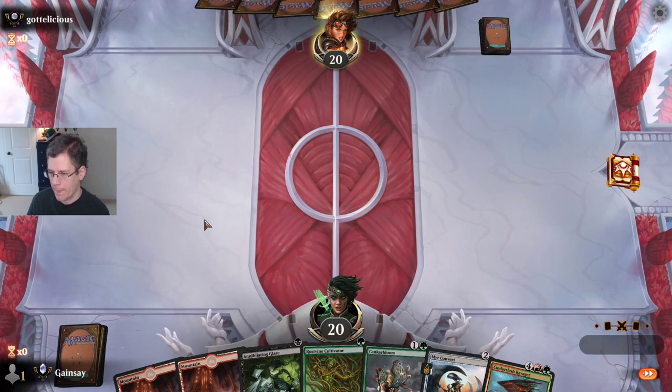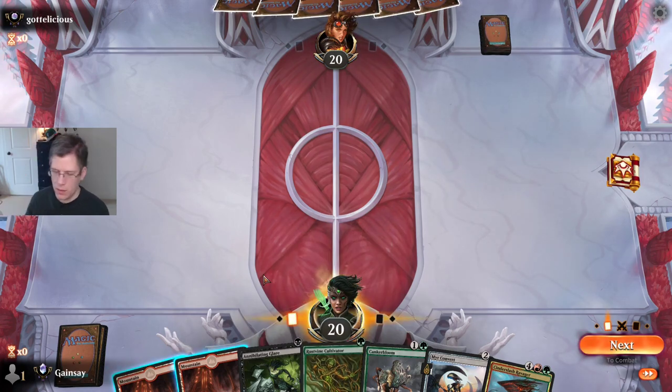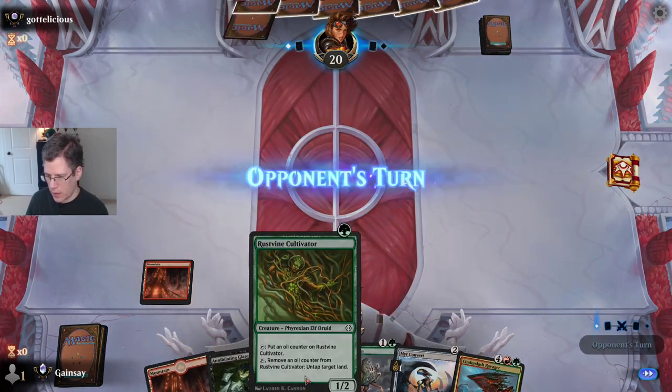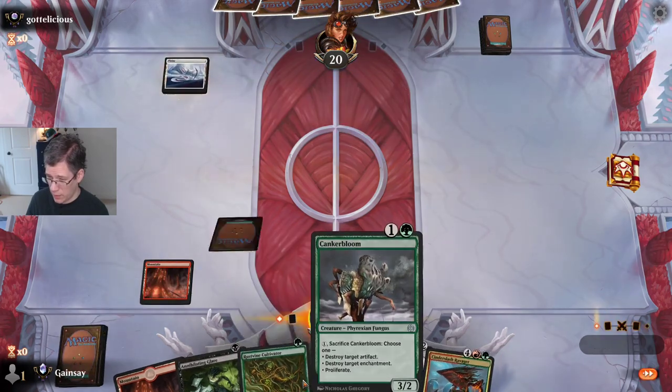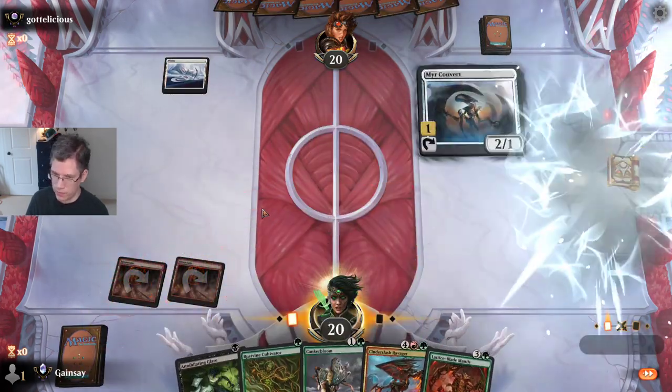Alright, this will play. I get green mana from the Convert. It's kind of sad having a Rustvine Cultivator in my opening hand with no Forest. I wouldn't play this thing — I have eight green sources in my deck, and I would not put this in your deck if you have fewer than eight. Even at eight, it's pretty marginal.